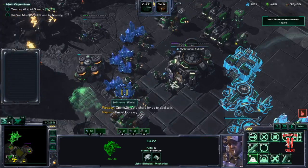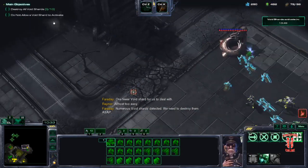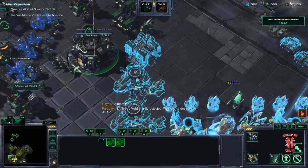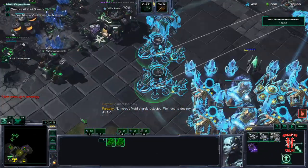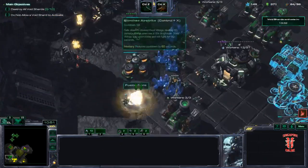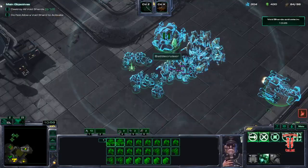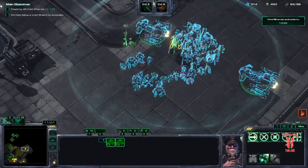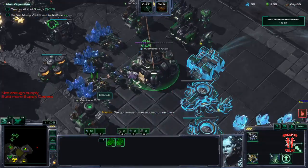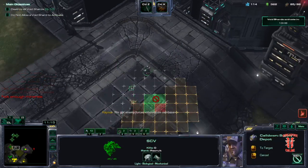We get the engineering bay. Numerous void shards detected — we need to destroy them ASAP. If I had gone for a pure BC build... Supply depots need to be built.